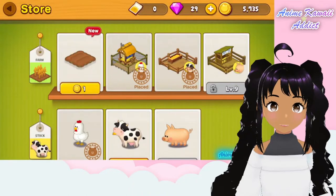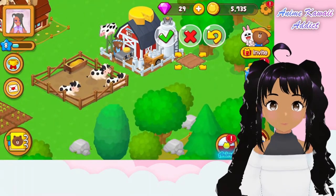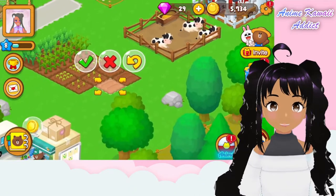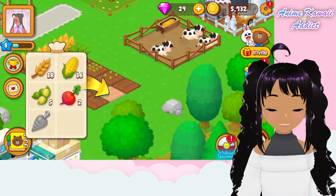Oh, we can buy another plot! Let's see — nope, not over there, that's not a good spot. Let's move it over here. Yes! Okay, let's buy another one. Gotta have a complete row, right? This is perfect because we need to grow some more corn, I think. Yeah, corn's a good one.